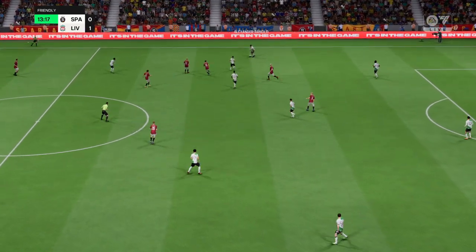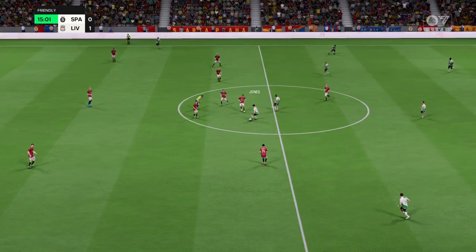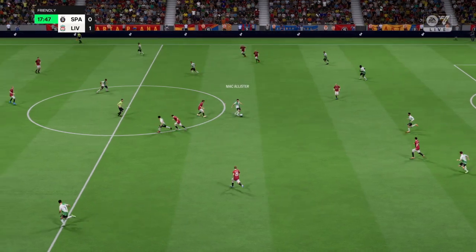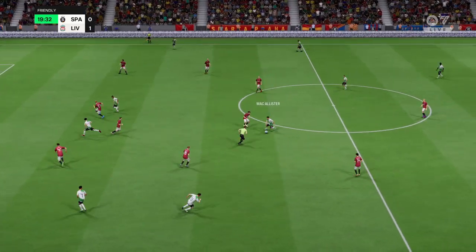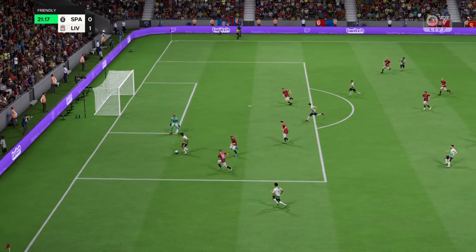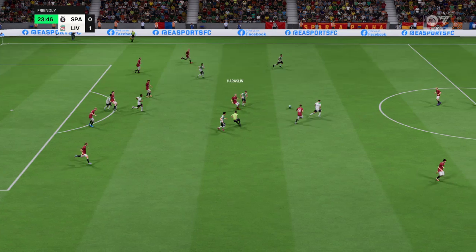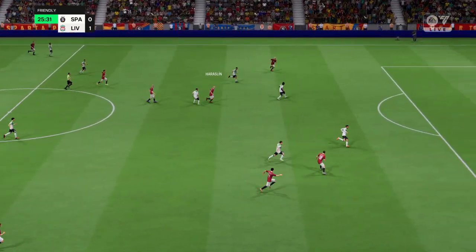Gakpo. Cody Gakpo. Jones. Good work to recover possession. Jones. McAllister. Robertson. Liverpool trying to get things moving. Just needs the composure now. A body in the way. Jan Kuchta. Haraslin. Good ball in behind.